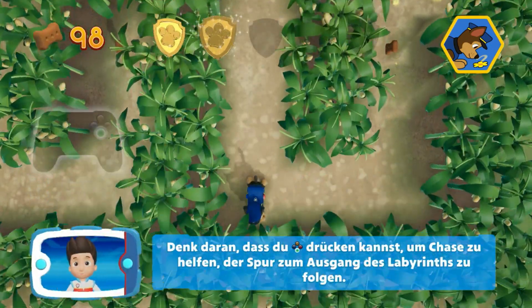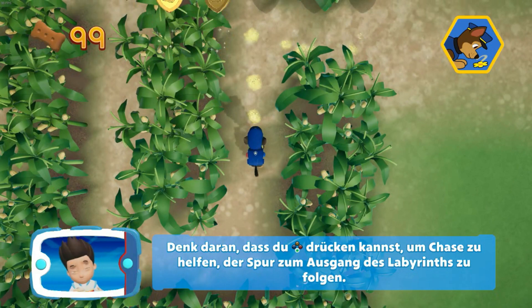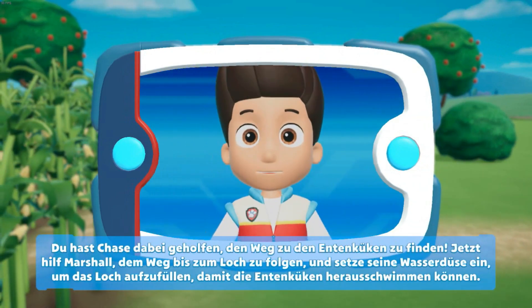Ein goldener Pfotenabdruck! Denk dran, dass du die A-Taste drücken kannst, um Chase zu helfen, der Spur zum Ausgang des Labyrinths zu folgen. Du hast Chase dabei geholfen, den Weg zu den Entenküken zu finden.